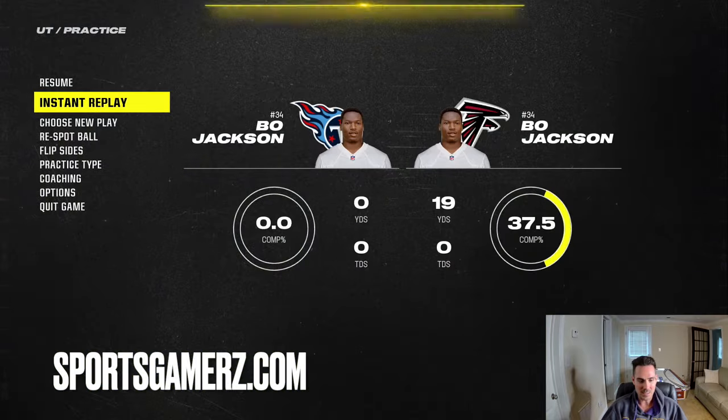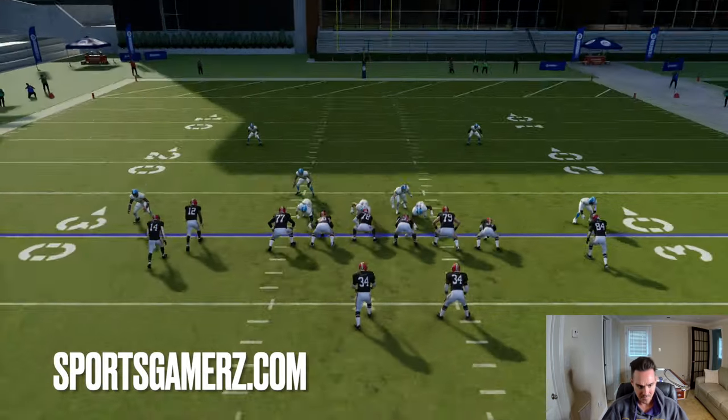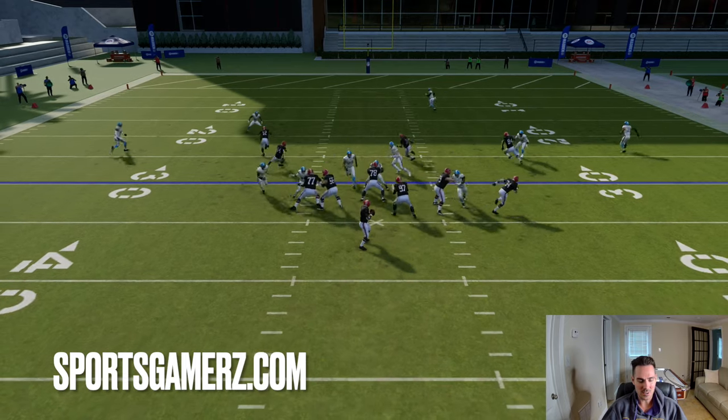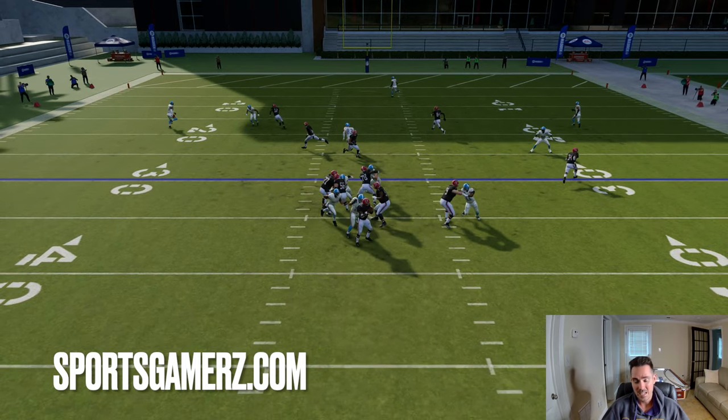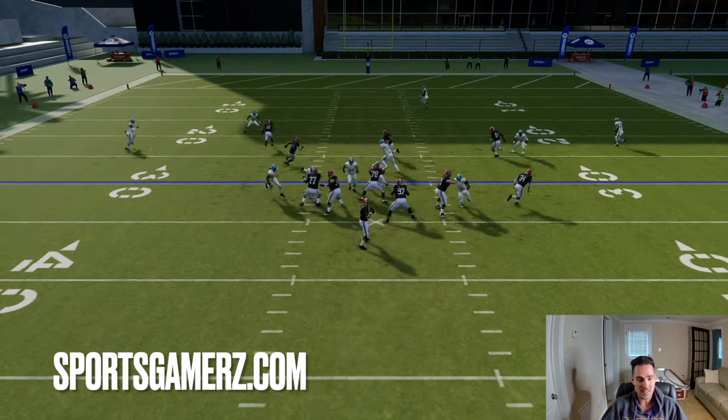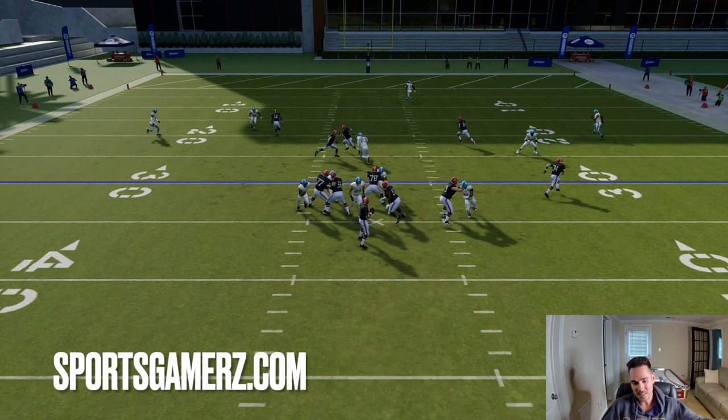The reason I really like this blitz is that by default it's a five-man rush. You get a linebacker coming up the left A-gap, but then you also get the slot corner coming off the left A-gap — so there are two people coming free. Therefore, if they try different combinations of blocking the running back, slide protecting, IDing the mic, or double teaming, it's still coming free pretty much regardless. And it's super easy to set up — you don't have to manually blitz the corner or linebacker, they're already blitzing, which gives you a lot of time to adjust your coverage.